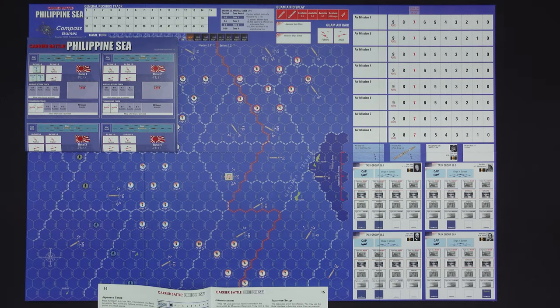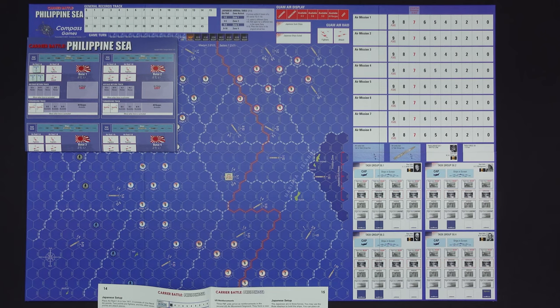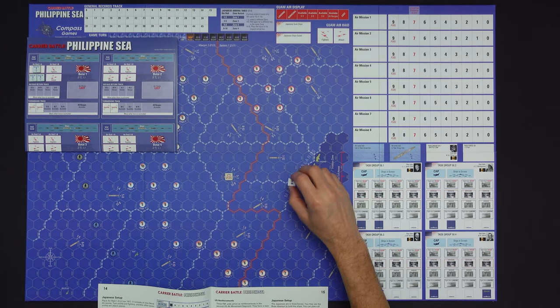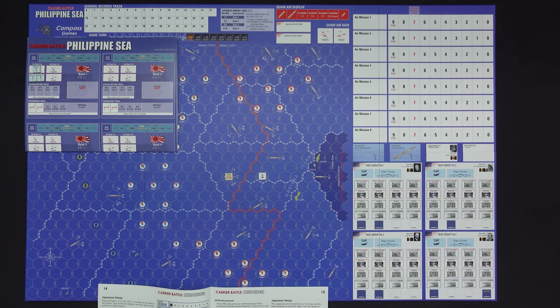Next we have the US side setup. Take Task Force 58 — that is this task force marker — and it's going to go into hex 1408, right here. So they're starting off pretty close together. The scenario tells us we're not going to worry about ships; this is about air combat. Just put the task force marker out there to show where that fleet is. Then the US side is going to get some air missions and units.